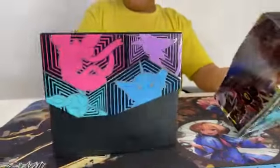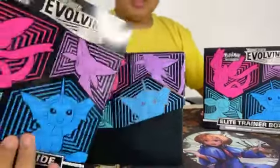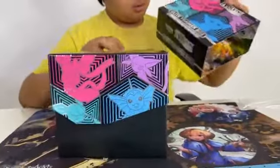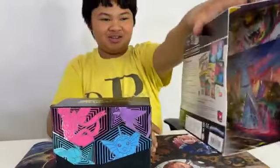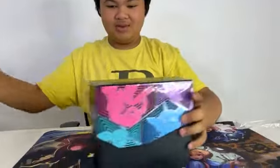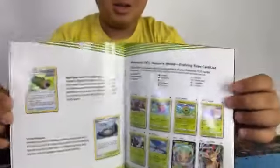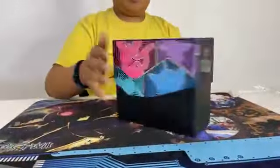Whoa, look at that. And then we also have this — Sword and Shield. If you look on the inside, you can see there is art. Time to open it. Here's the guide. Let's see what's inside the guide — this is how you play the game and all that. And then we got the box itself.